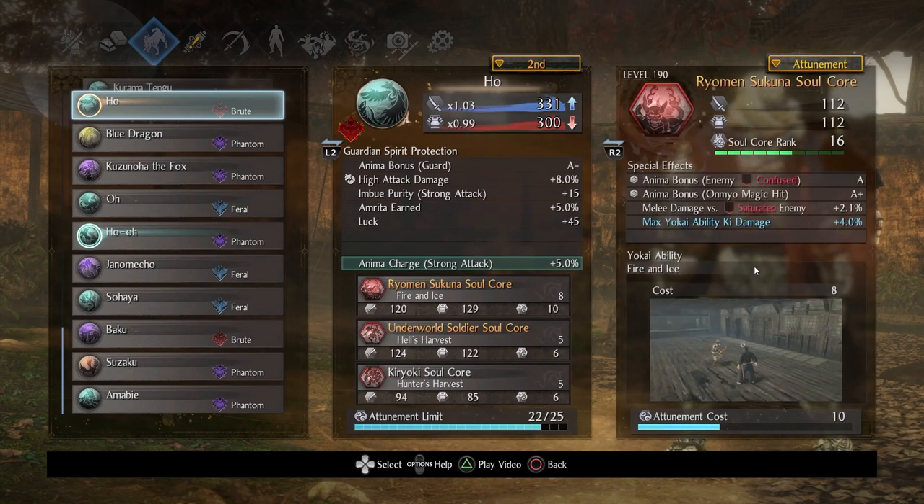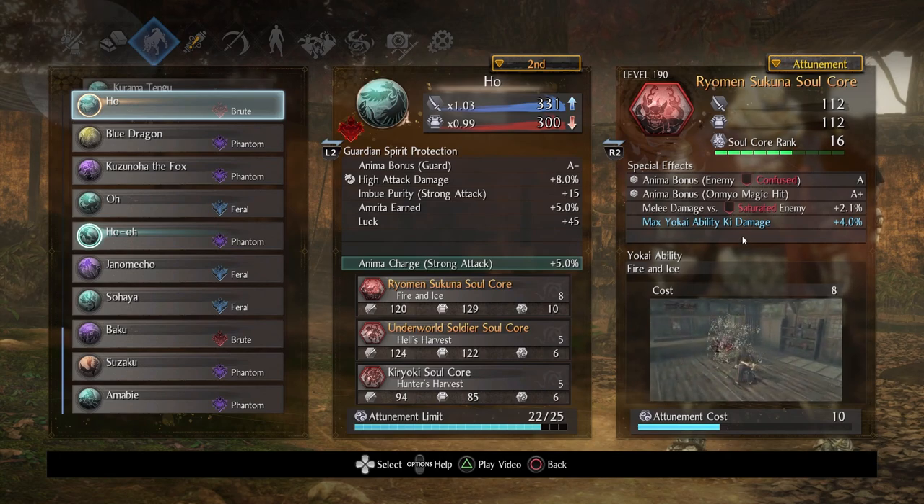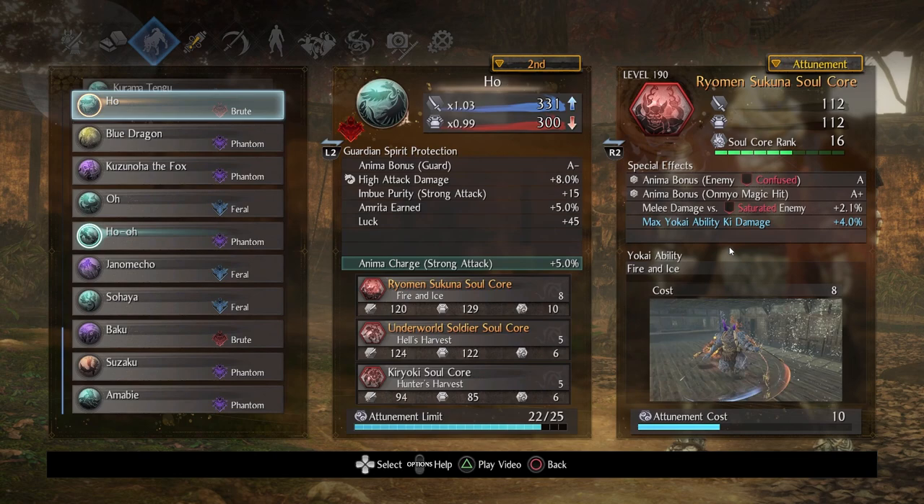Ryomen Sukuna makes a return. I've used this before, and the reason was because I wanted access to confusion, specifically on a Purity Guardian Spirit. Ryomen is one of the very few, if not the only, soul cores that actually has two locked anima bonuses. You're definitely going to want to boost this to rank 30. Especially if you confuse enemies — which you will with Ryomen — and if you use Omnium magic at all, you get a huge bonus. That's like one of the best locked stats, period.